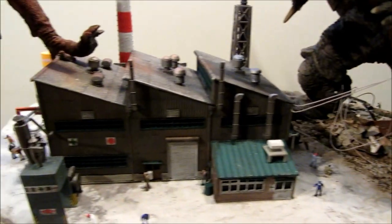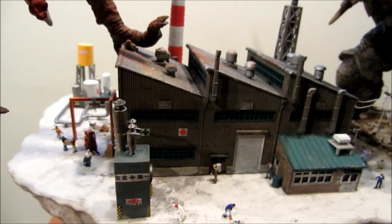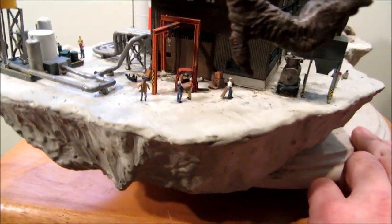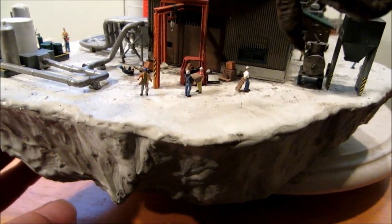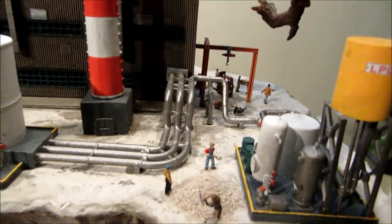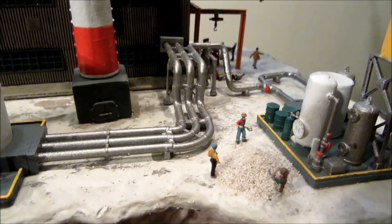I used a Green Max factory and parts that came with it and a bunch of pre-made people. It looks like there's a Woodland Scenics lift truck down there. I have some people who are aware of what's going on and some people who are still working — as though this all happened all of a sudden. Suddenly Gamera shows up, Gaios flies in, and he's about to hit the factory while Gamera's trying to repel him.